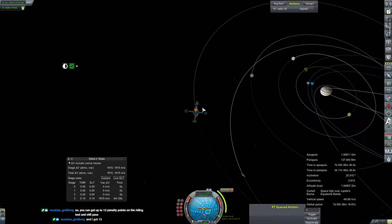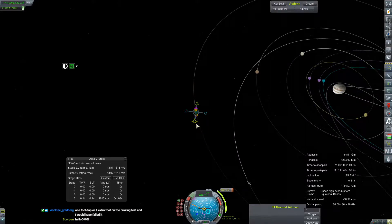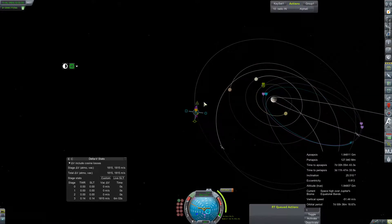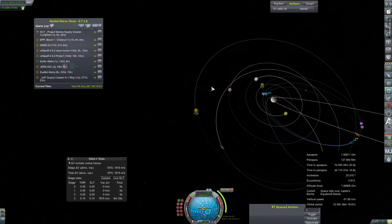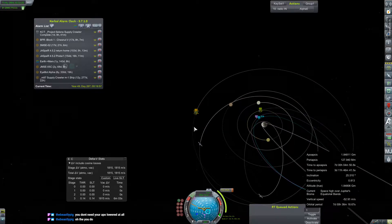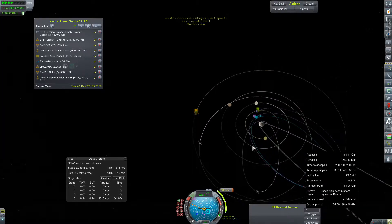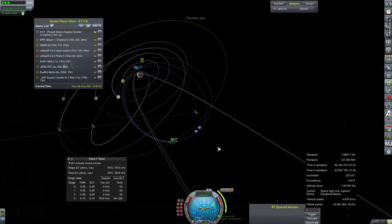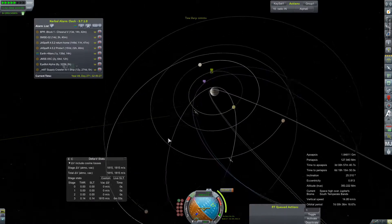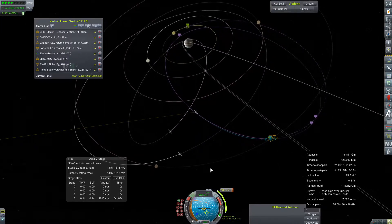In time for our next encounter, we had a couple of other encounters we could have burned for, but at the cost of about 700 meters per second it didn't really seem worth it. So we're going to let those slide. We will be doing a very small touch-up of about 300-odd meters per second at our encounter with Callisto to help boost our orbit up to something a little more reasonable.